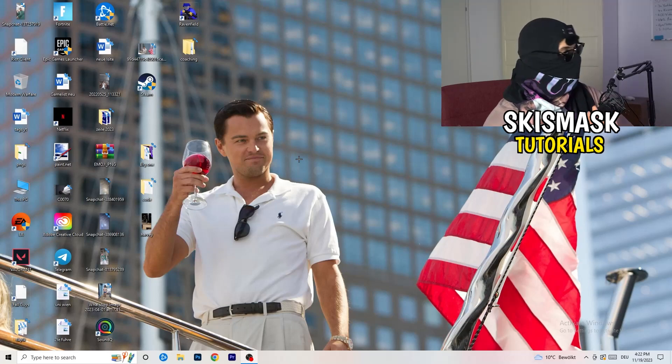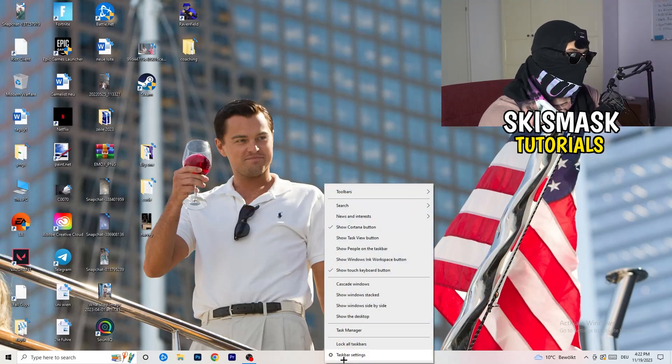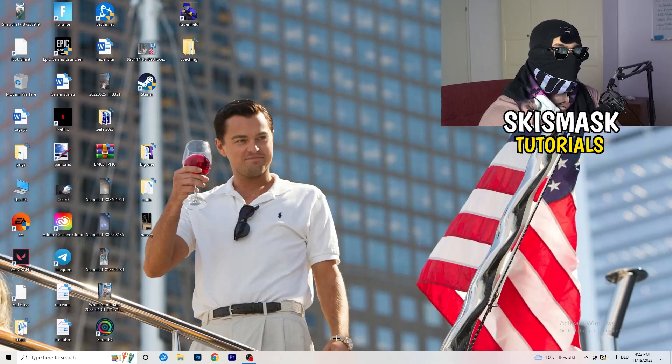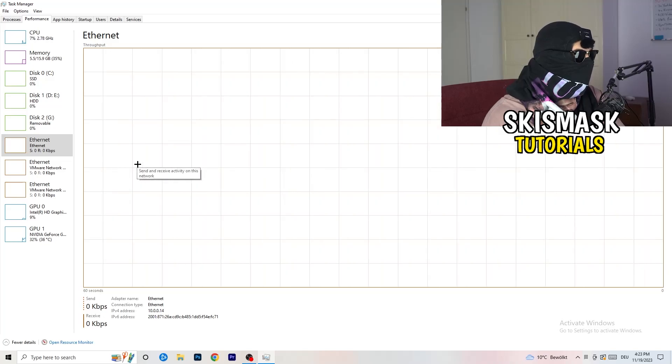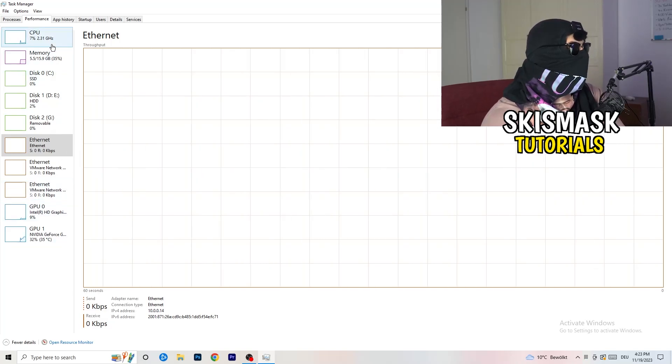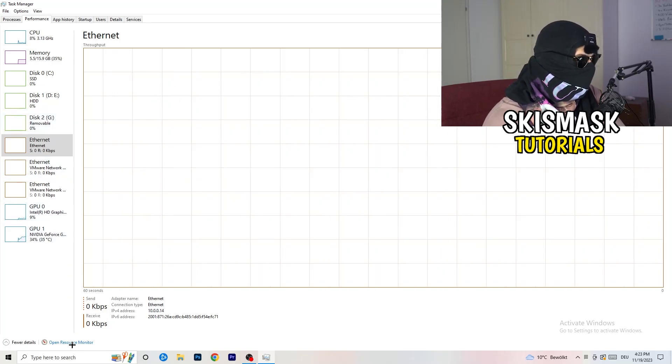Once you've checked those, let's start with things you can do on your PC to increase performance. First, navigate to your taskbar — right-click on it and open Task Manager. In Task Manager, go to the top and click on Performance. You'll see things like ethernet, GPU, CPU, and disk. What we care about is opening Resource Monitor, which you'll find in the bottom left corner.